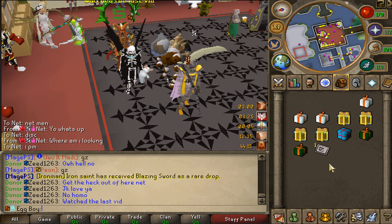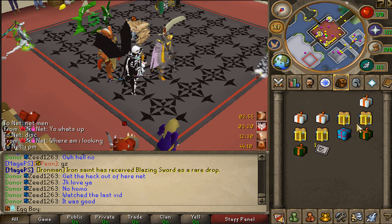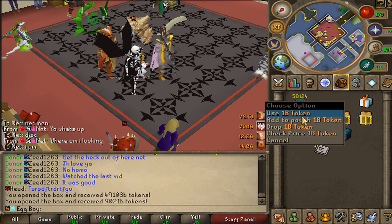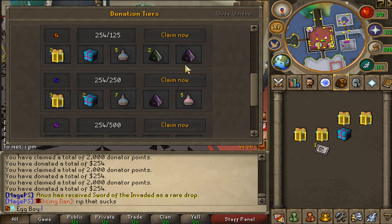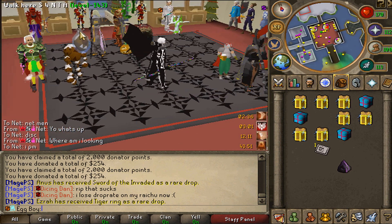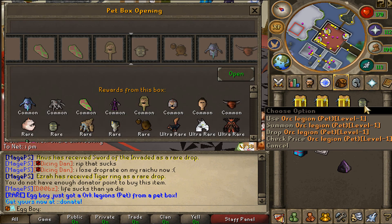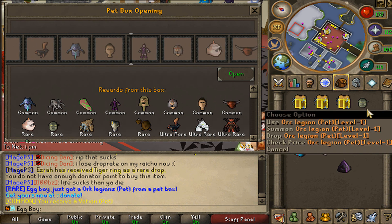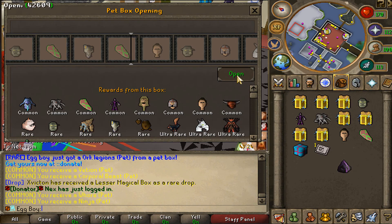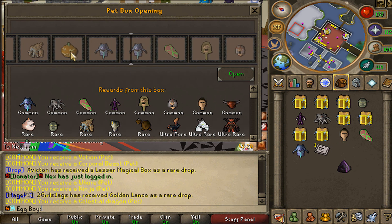Following every other episode, another 50 donated towards the group. We've bought ourselves a chest ticket this time, and with the 50 deal I'm getting an extra 6,000 points, a few magical boxes, and pet boxes. From the cash boxes I got pretty much nothing, but I'm now above the 250 dollar tier which means a lot more potions. We have six pet boxes total - first one I got the orc legion pet, a unique. Then a vetion pet, a corporal beast, a ninja pet, and the last one gave a jack-o'-lantern.